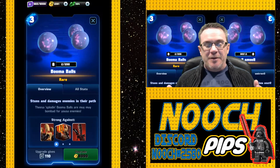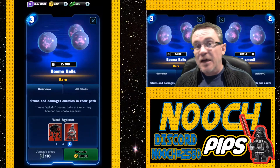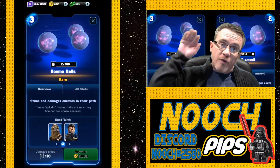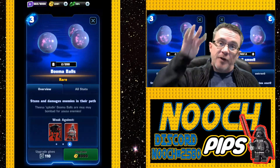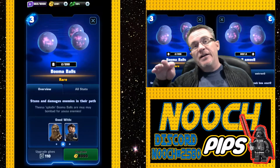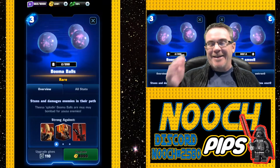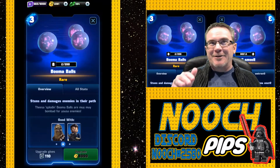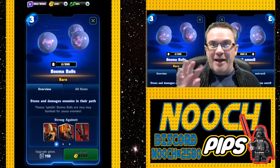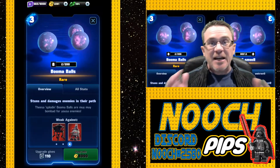The boomer balls are an essential unit in your deck. No matter what level you have them at, put them in your deck. Four boomer balls roll down the field and stun everything in their path until they stop. It's like the first law of thermodynamics - an object in motion will continue in motion unless impacted by outside forces. That's what a boomer ball is, it's just physics.